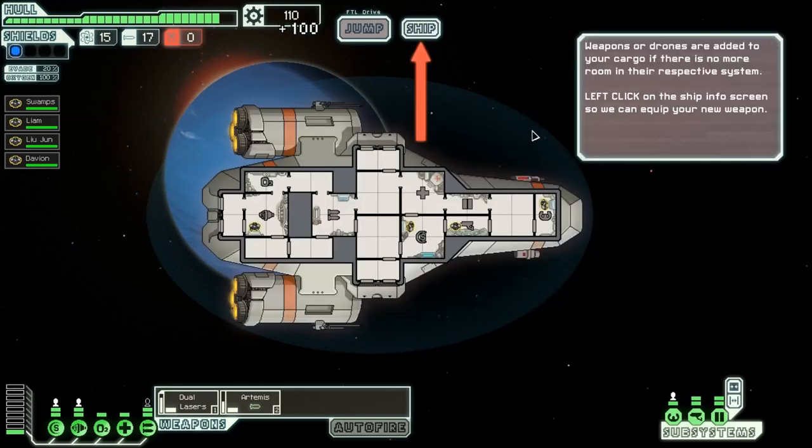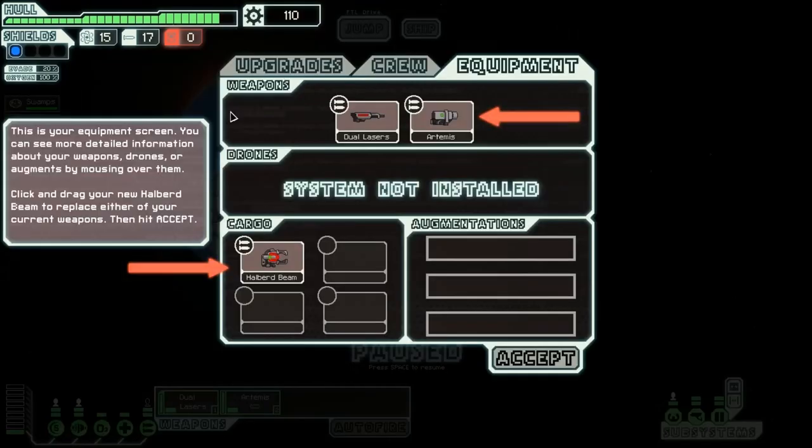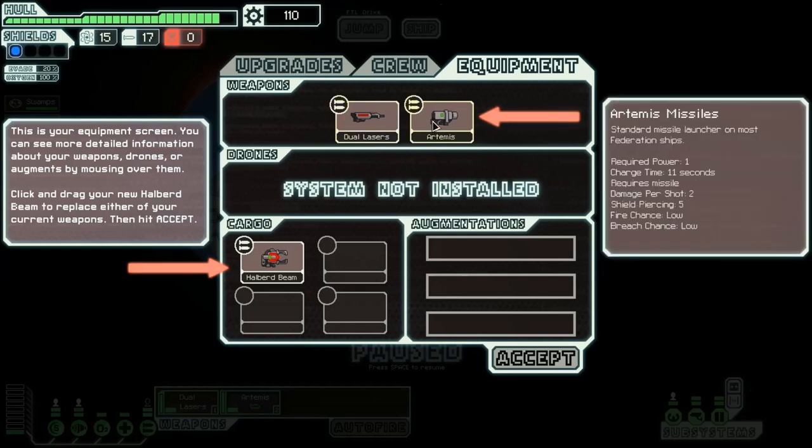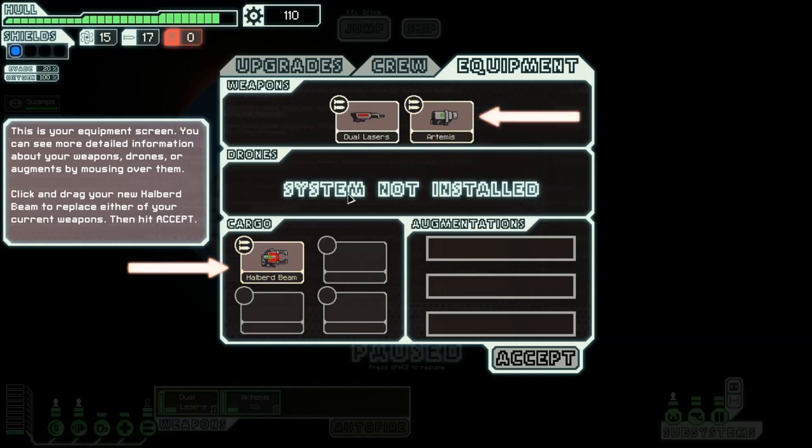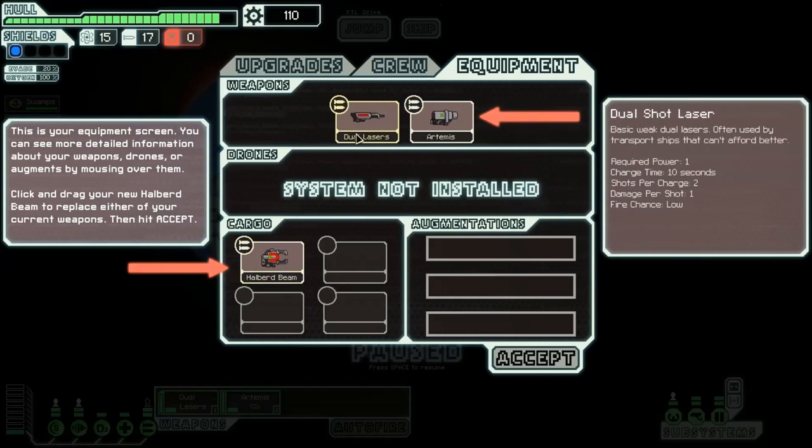Get some scrap and a weapon. Weapons or drones are added to your cargo if there's no more room in your respective system. Left-click on the Ship Info screen so you can equip your new weapon — enter your equipment screen. See more detailed information about your weapons, drones, or augments by mousing over them. Click and drag your new halberd beam to replace your current weapon. Wow, that's a lot of info — but pretty basic, makes sense. Required power three, charge time six seconds, damage per room hit two. This one's got a low fire chance and low breach chance — I'll do that one, that sounds cool.